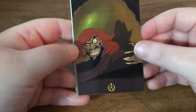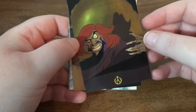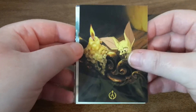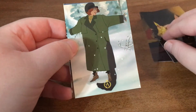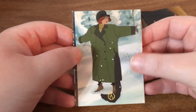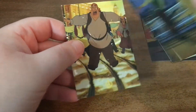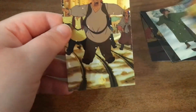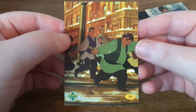Here's Razputin, and I'm not sure if I have that card already or not. I do end up opening a lot of these on my channel and I am close to getting all of them, so I am not sure. We have Anastasia here. These are puzzle cards on the back, so you can build pictures with these once you get them all. And here is our last card.